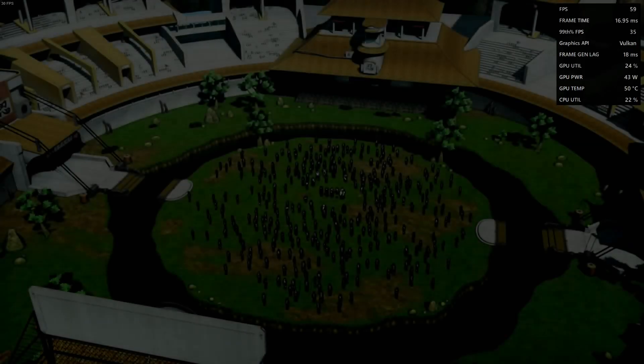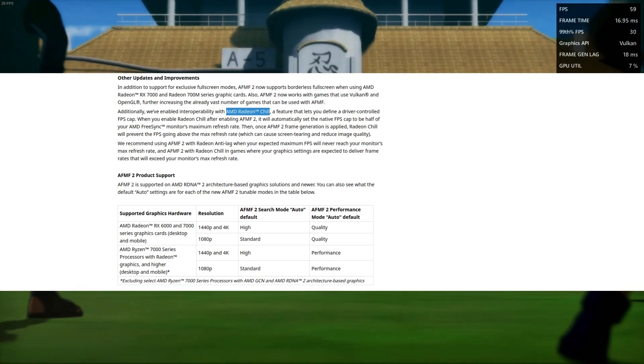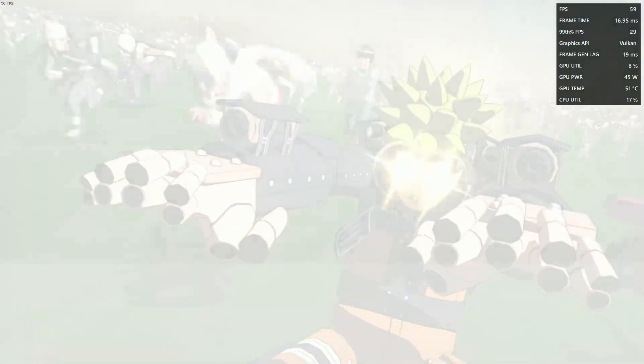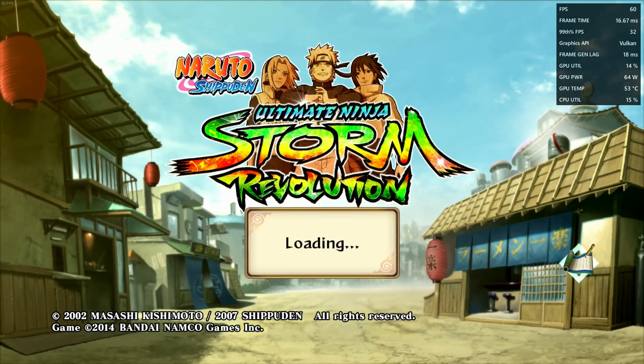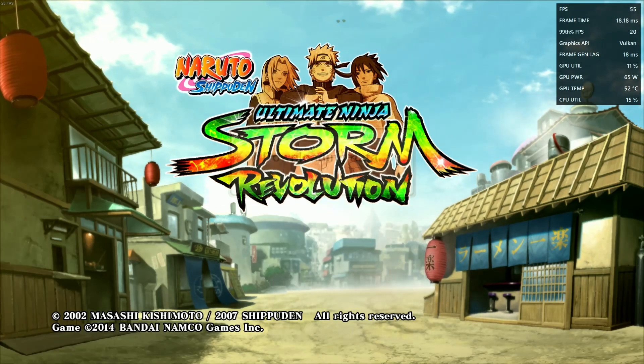The last thing I want to mention is that you can use AFMF with Radeon Chill, and although this is a nice feature, especially for targeting the refresh rate of your monitor, in my opinion this would be a much more neat feature if it didn't cut the frame rate in half, which, depending on the base frame rate, could potentially cause some artifacts including screen tearing, which defeats the whole purpose of matching the refresh rate of your monitor in the first place.